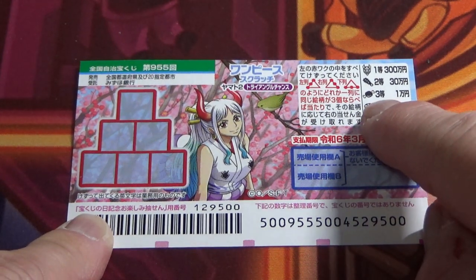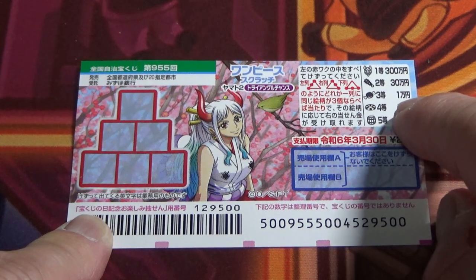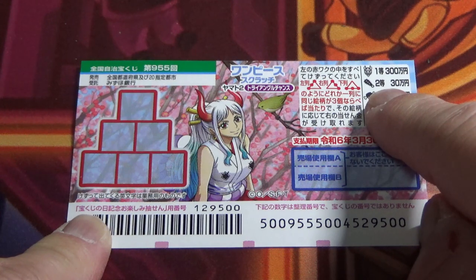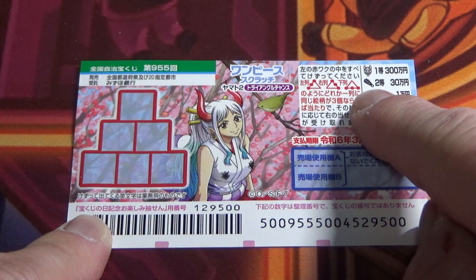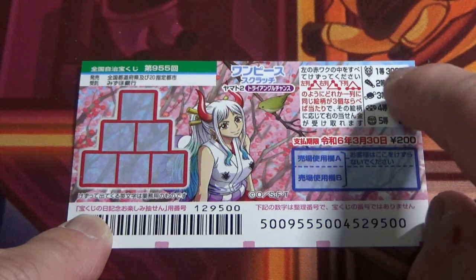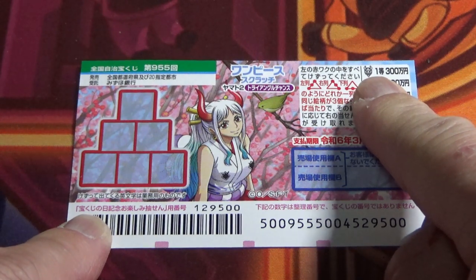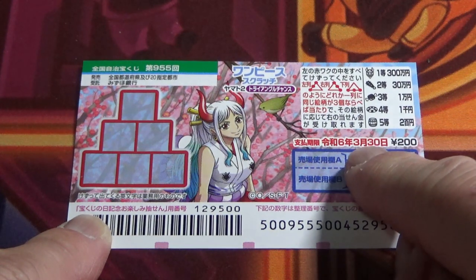For the third prize, three meats will win you ichiman en. For the second prize, three bats — I think this is a bat — will win you sanjuman en. And for the first prize, if you find three devil masks in a line, you win sanbyaku man en. You have until March 30th to claim your prize.